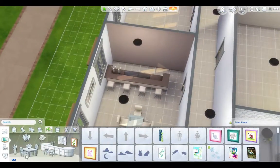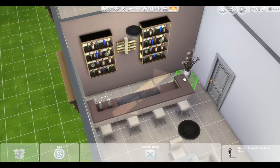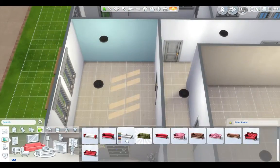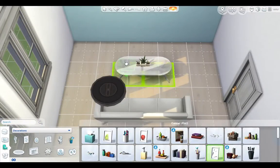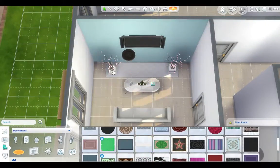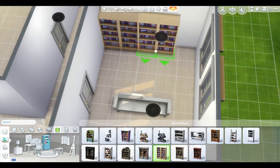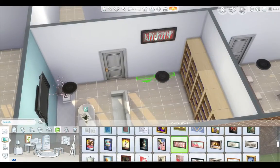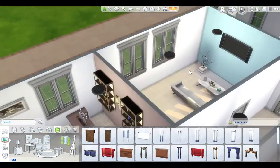So we've done the kitchen, now we're doing the dining room which has a nice little bar in it. There end up being two bars in this house, so you could throw some pretty wild parties if you wanted to — not that my Sims ever do. I really like how this house ends up looking. Some of the rooms could end up with a bit more furniture, but I think it looks nice — a clean, modern home, not too cluttered.